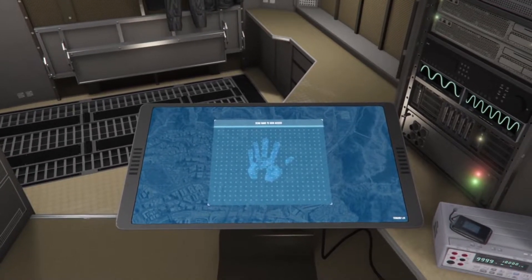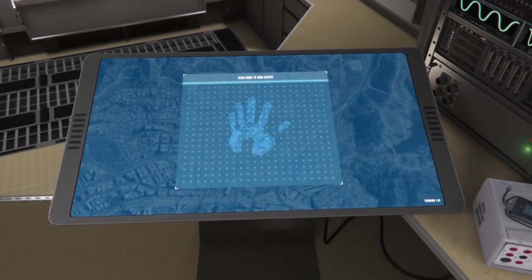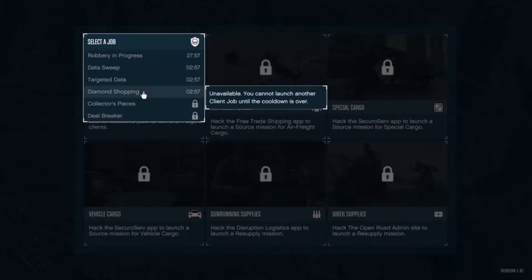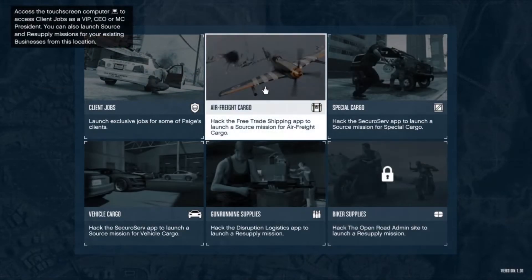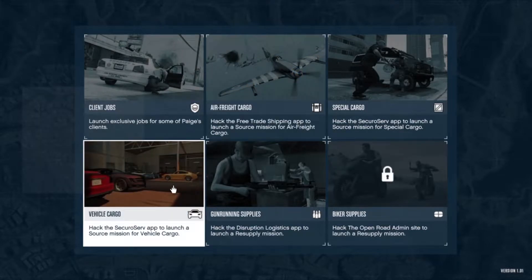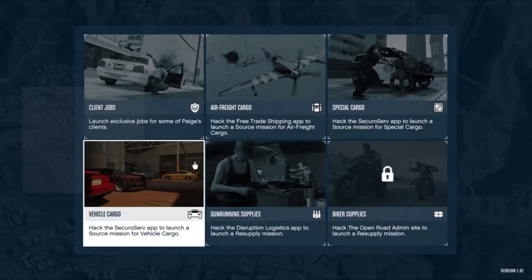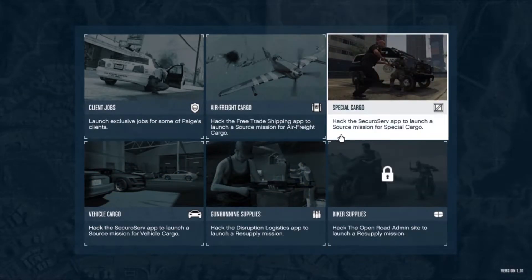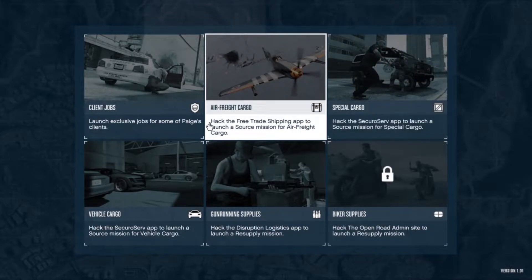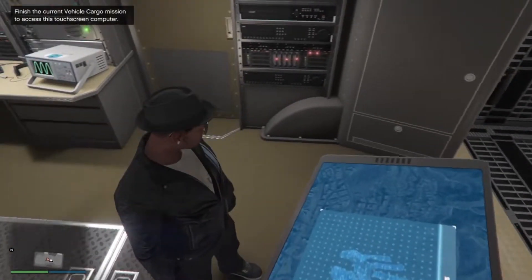From this truck you can actually source whatever you need for your other businesses. For example, with import/export — you used to have to drive to your office, source a vehicle, collect it, deliver it to the warehouse, then drive all the way back to the office to repeat the process. If you have this truck, it doesn't matter where you are — you can source a vehicle on the go. That applies to all businesses, so you can source whatever product you want instead of driving back to the office or the bunker.